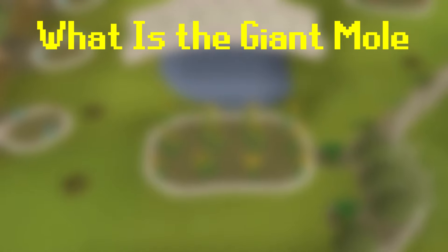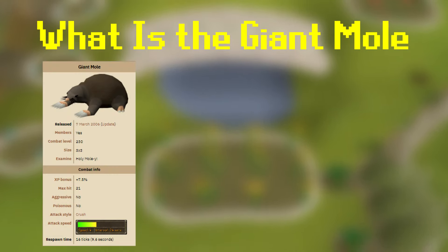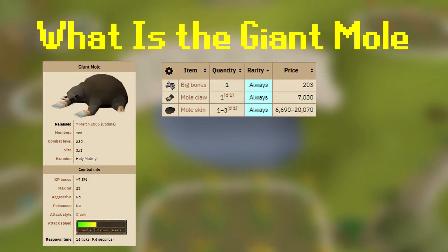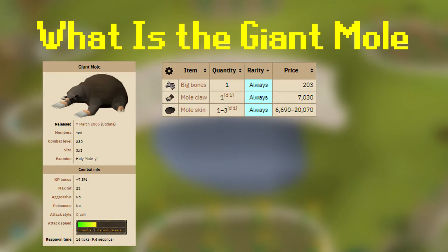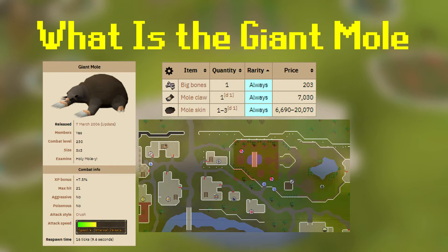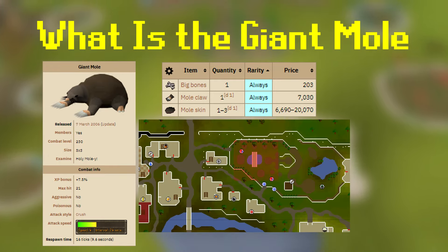So what actually is the Giant Mole? It is a mid-level boss, commonly killed for its mole claws and mole skins. It's very simple — there's pretty much no mechanics except for technically one, and it is found beneath Falador. A spade is needed to access it.